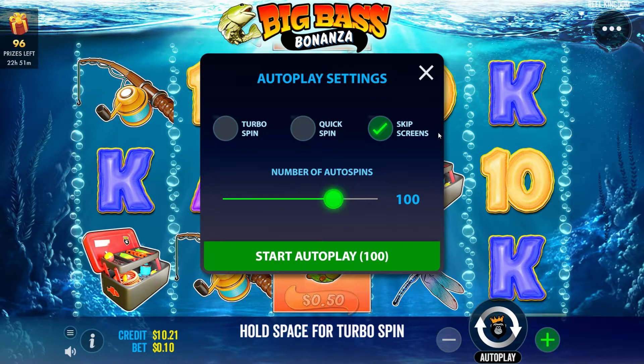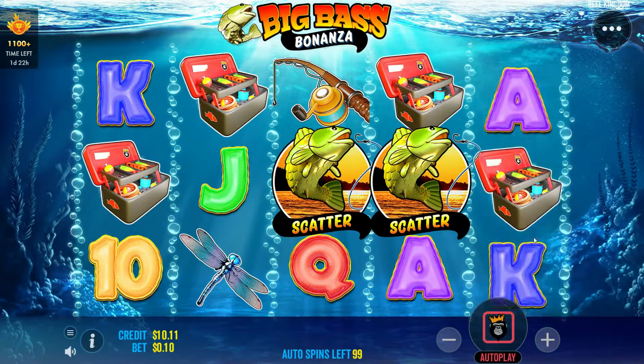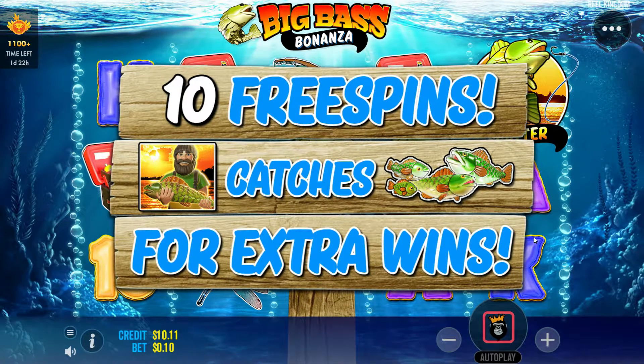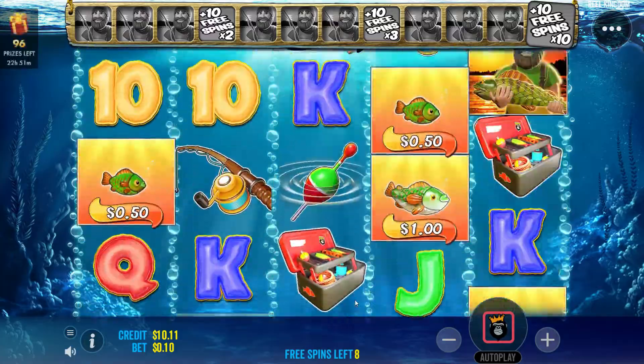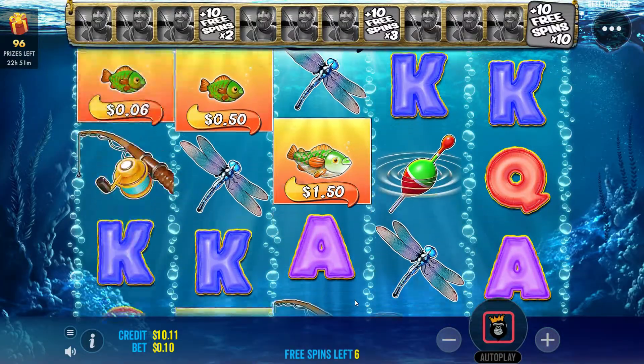All right, are you guys ready? Let's hope for big money — it's not going to be big money because it's low spins, but it can be fun. 100 spins, let's see what we can win. We're either going to lose ten dollars — which I highly doubt — or maybe we'll profit. Let's get into this. Oh, can we get a scatter right off the bat? We did! Right off the bat, boys, let's go! The concept is we want to get fish and we want to get one of the fishermen — if we get four fishermen we go to the next level.